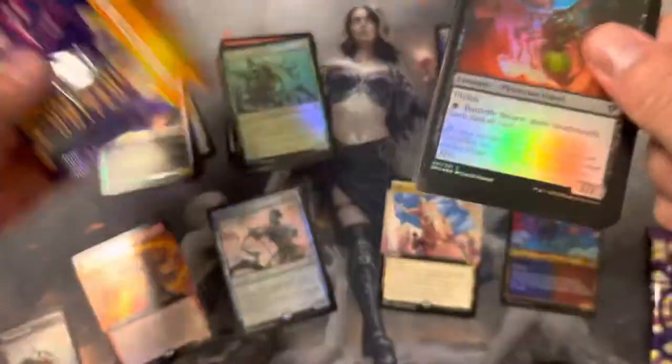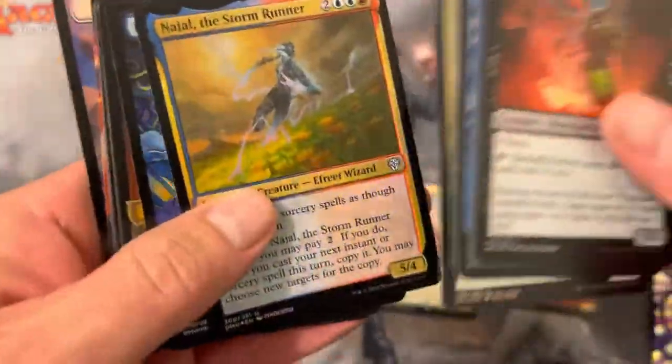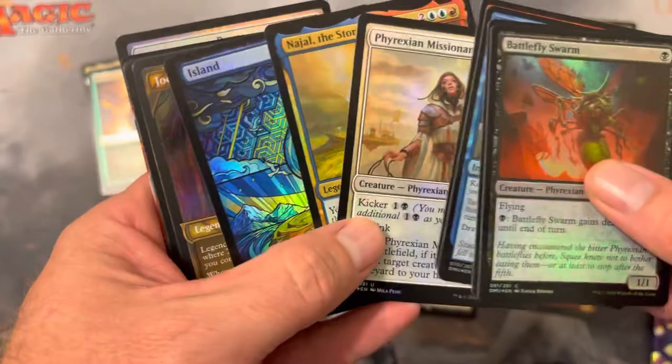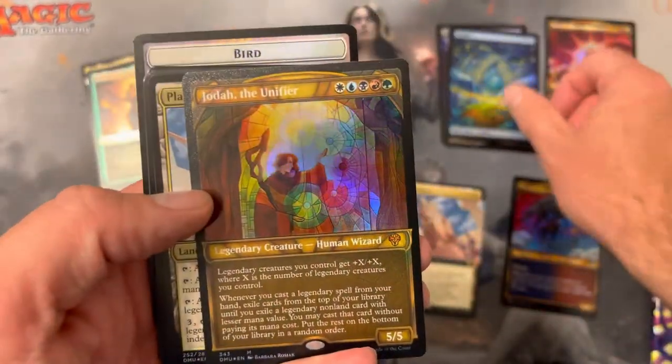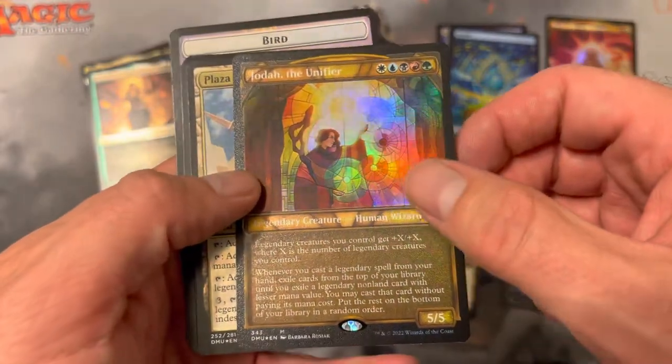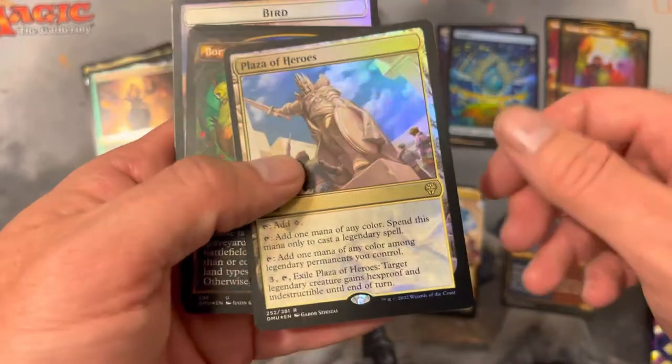Dominaria United overall — more and more we're seeing the meta take shape. It went from all black cards to a whole bunch of interesting stuff, and I still think the song hasn't been said on this. Oh — a textured Joda! Very cool, very cool. We'll keep our eye on that.